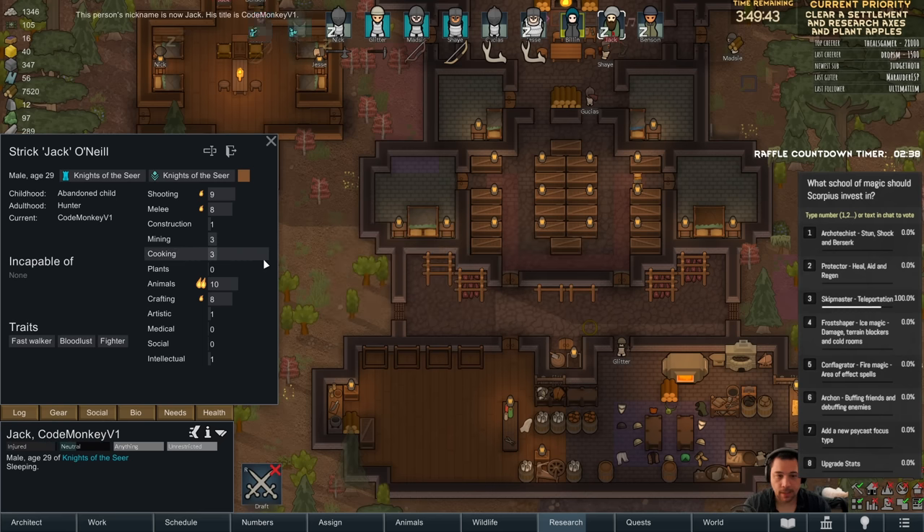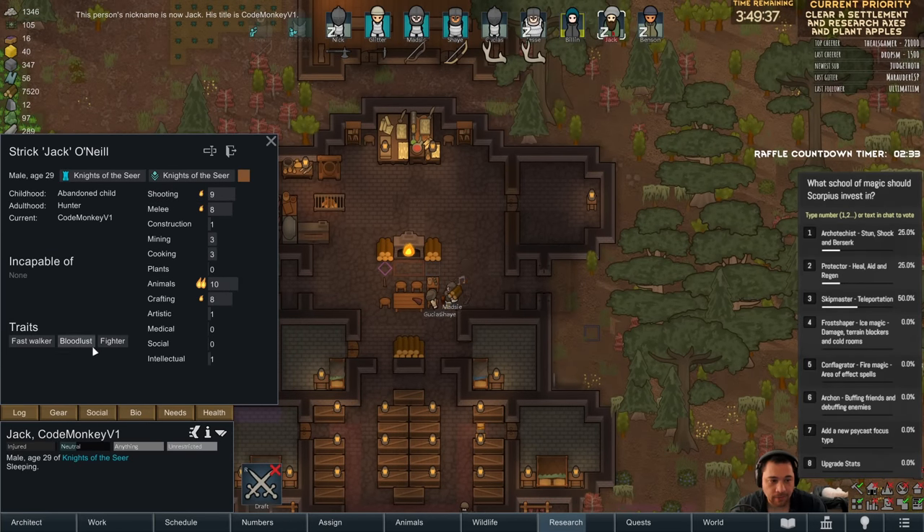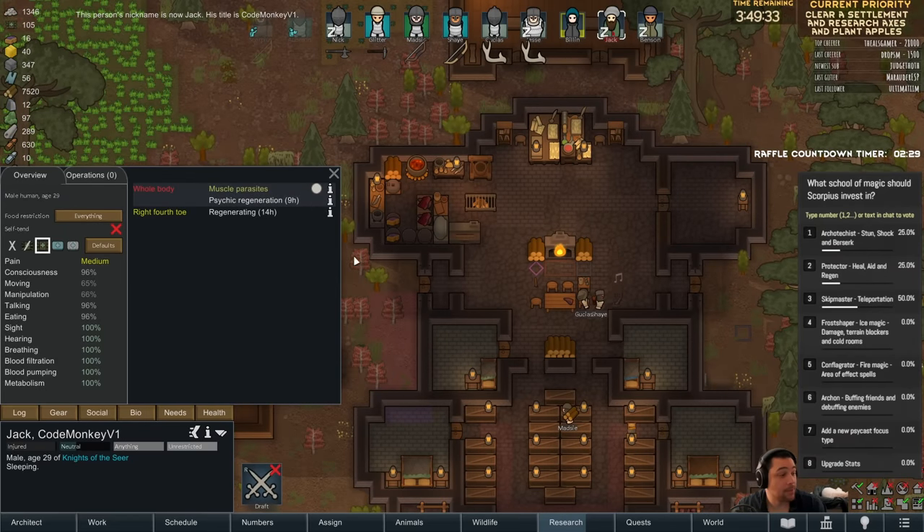Neil's name is going to be Jack. He is Jack O'Neill now, and he is shooting, melee, animals, crafting, fast walker, bloodlust fighter. And he also does not have brain damage anymore, and he's getting back his toes.